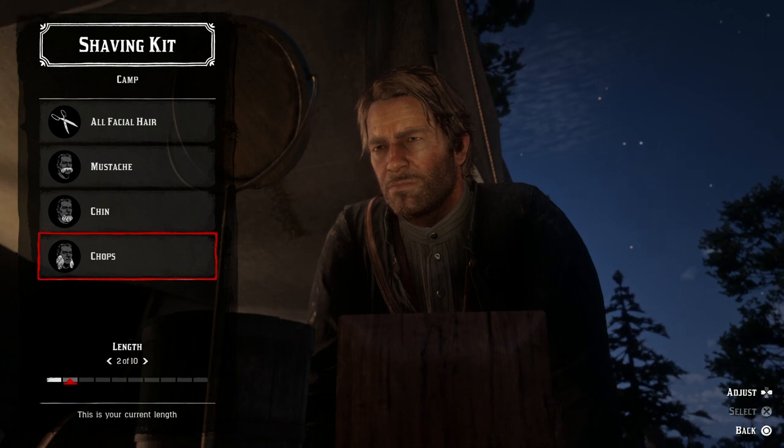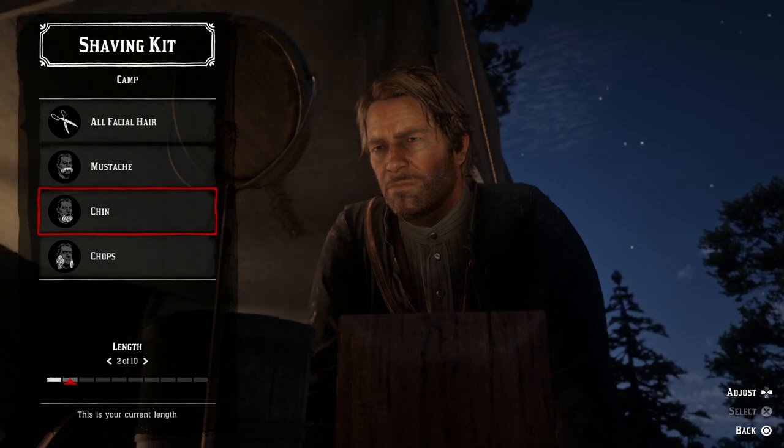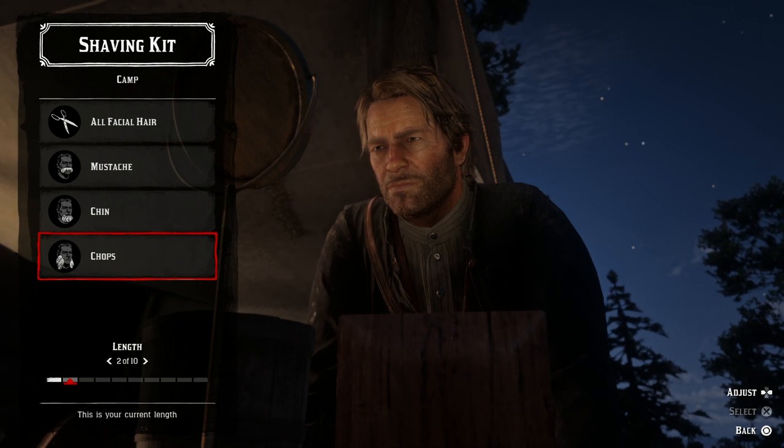You go left and right to make the length go down. So I could create myself a goatee by getting rid of my chops and having my chin and moustache at level 2 or level 1 depending on what I want to do. But you cannot change your hair to be longer than it is — you need to wait for it to grow out.